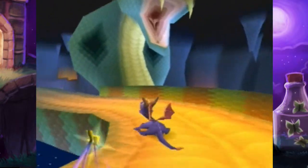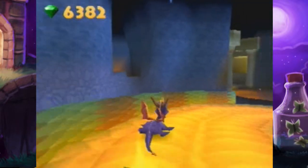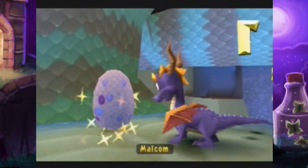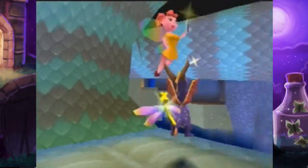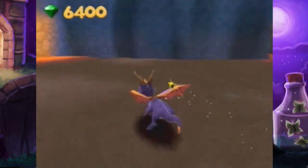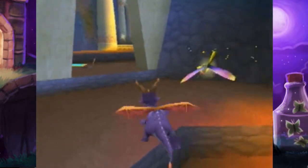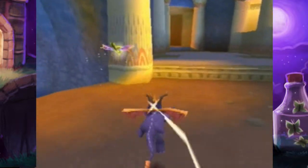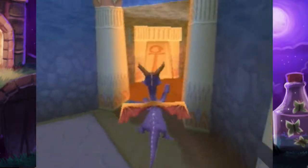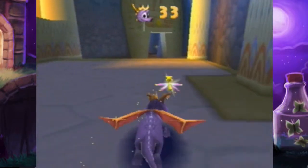Now we're on the slide. The controls are really weird but they work, I guess. There's also a slide in Crystal Islands - or whatever the crystal level is - and that we'll be doing in the next episode. That one also has a really awkward slide that I died on a couple times just trying to get out the gems. The controls are kind of weird. But anyway, that's not important right now.